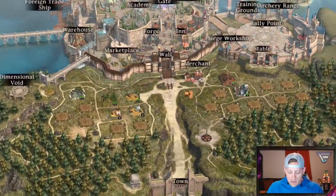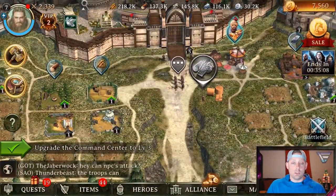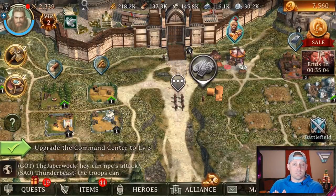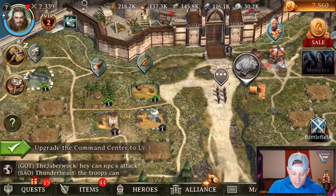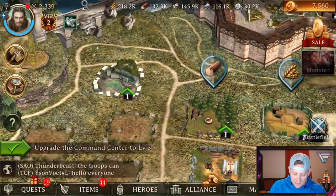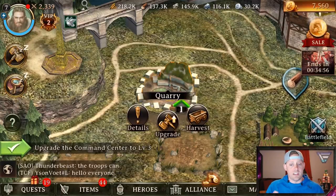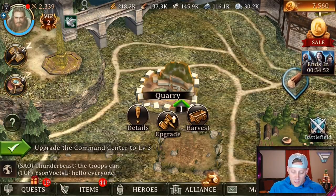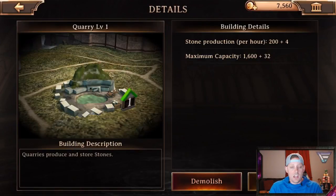We're going to start down here by all of these areas - my farming areas, my resources. Starting over here in the far left, I'm going to collect and take a look. When you click on it, it tells you the name. You can get the upgrade button, the harvest button, or the details. So I'm going to go to the details of the quarry. The quarry produces and stores stones obviously.